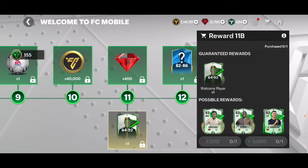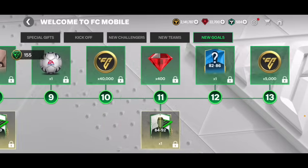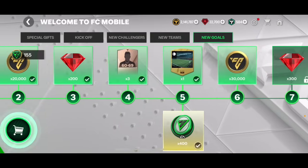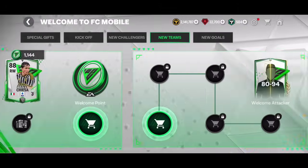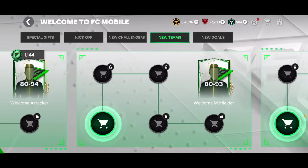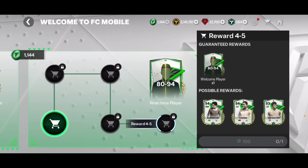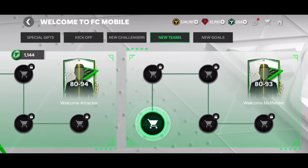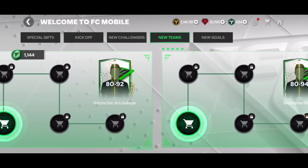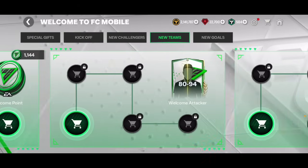There's also a 2500 gem option for a guaranteed 84 to 94 overall player — I'm not sure if I'll do that one. I think the first one is worth it though. Let me go into the new teams section and open the attacker pack. There are midfielder, attacker, defender, goalkeeper, and 'any' position packs — I'm going with the attacker one.